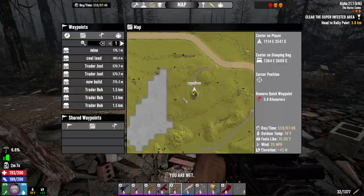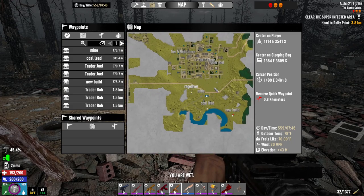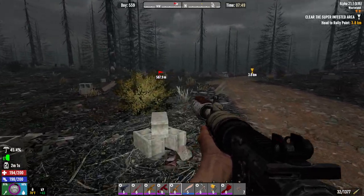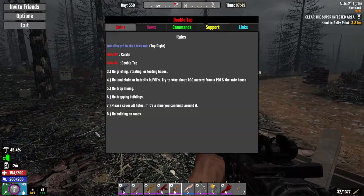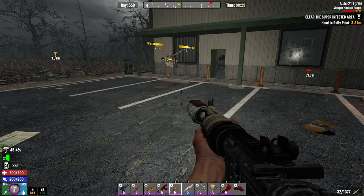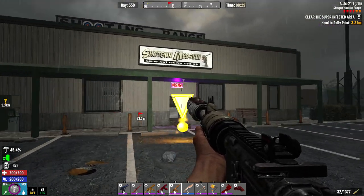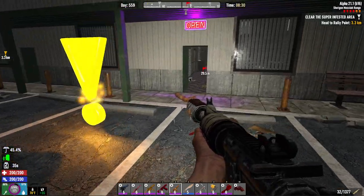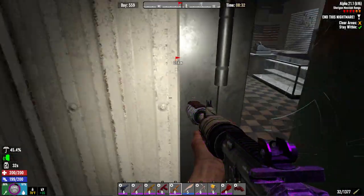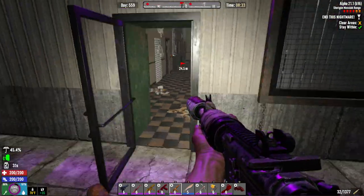Super infested POI — let's run to the super infested, why not? Tier 5 nightmare, 600 meters away. Alright, we are at the tier 5 POI — Shotgun Messiah range. Let's go ahead and run through this POI. It's on nightmare setting so there should be quite a few zombies.